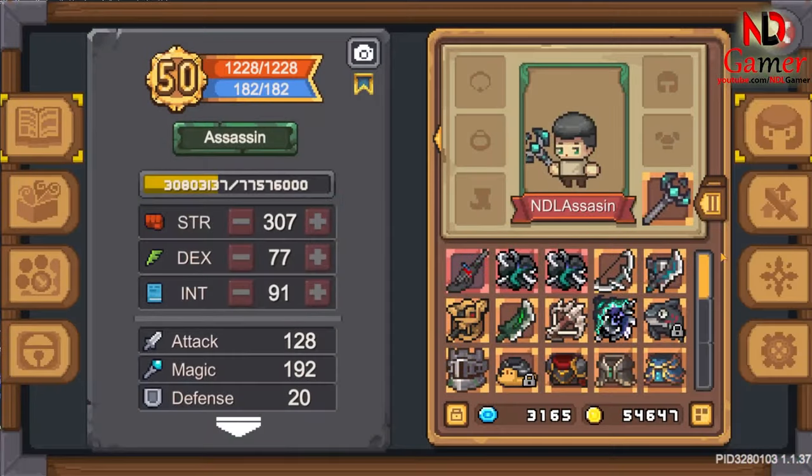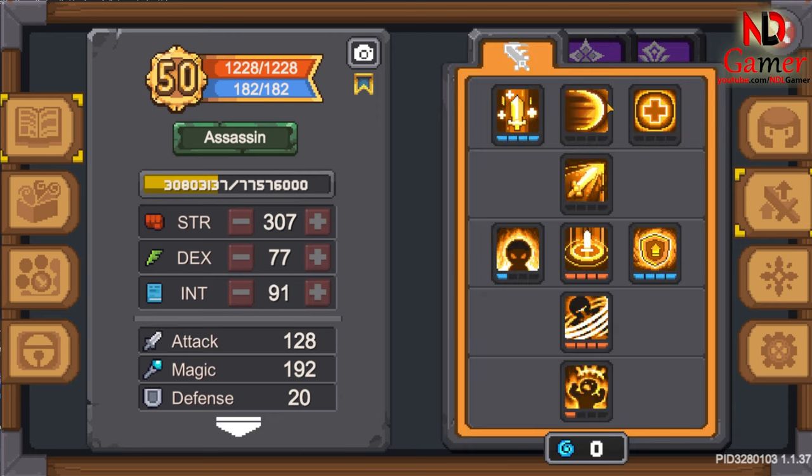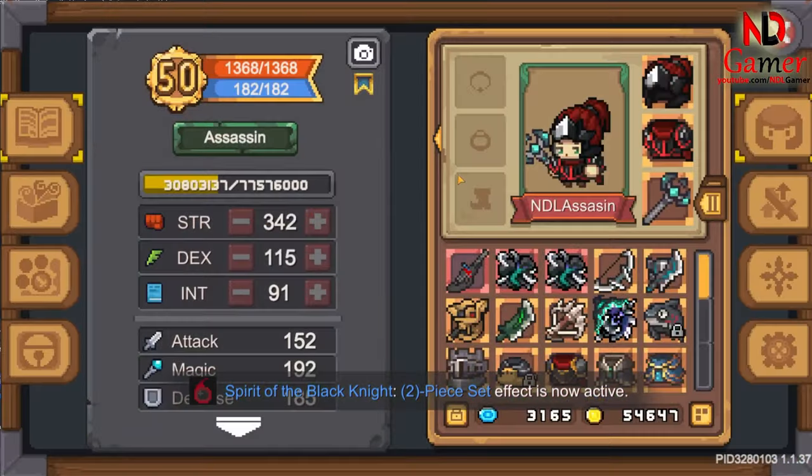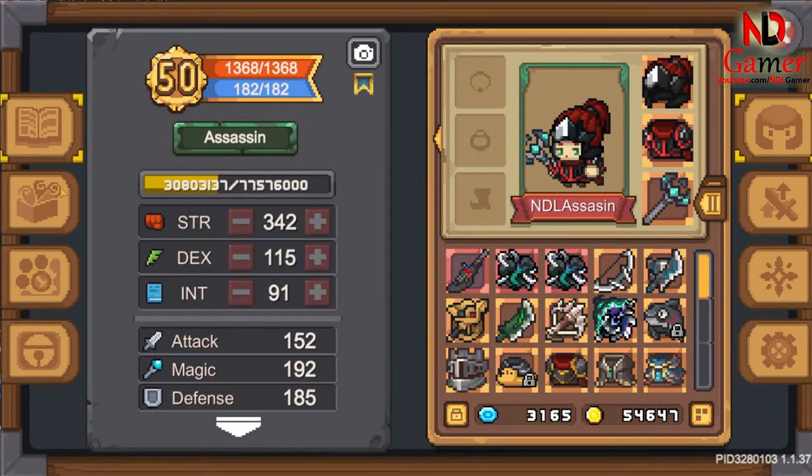Secondly, regarding equipment and skills, this weapon heavily relies on causing bleeding, so you'll need the Grievous Wounds skill from the Thief class. Alternatively, you can replace it with the Dark Knight's two-piece set.